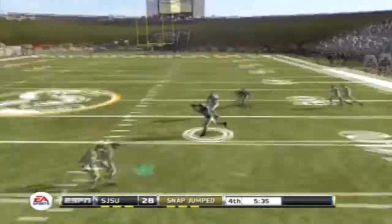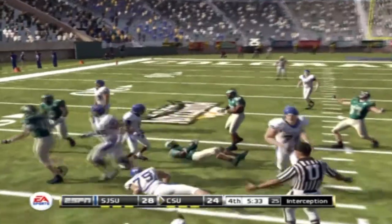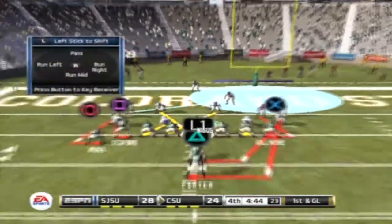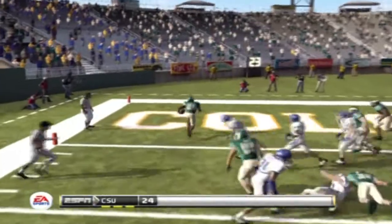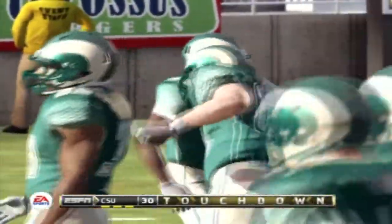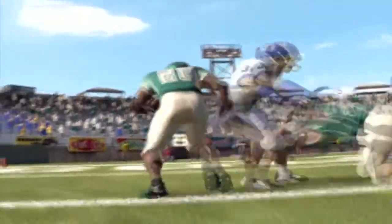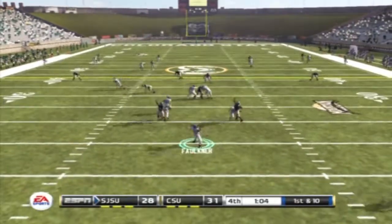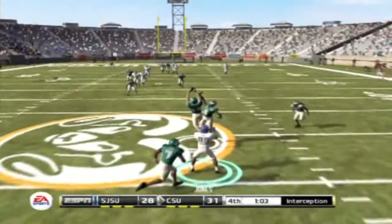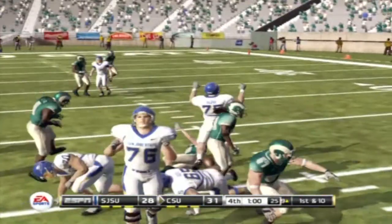On our next possession I get picked off across the middle with five minutes to go while holding the lead. Oh man, bad play. Then they get to the goal line and score — just a blown play by Faulkner after two great touchdown throws. He's not always going to be perfect. With one minute to go and down three points, Faulkner looks and gets picked off again. Another pick.